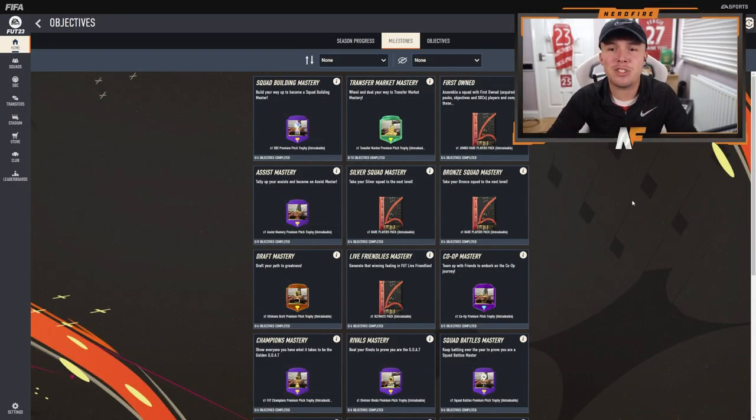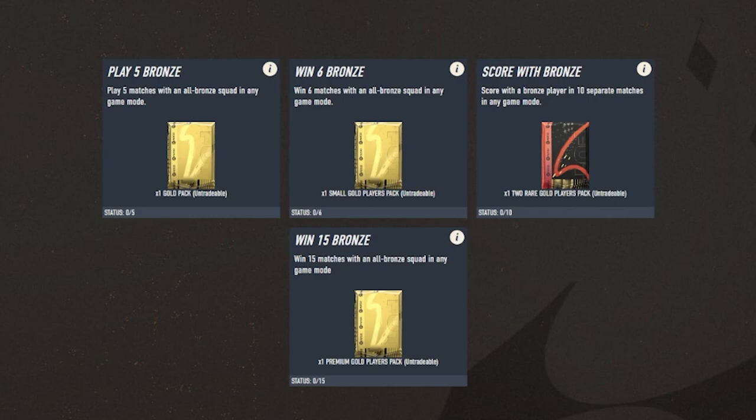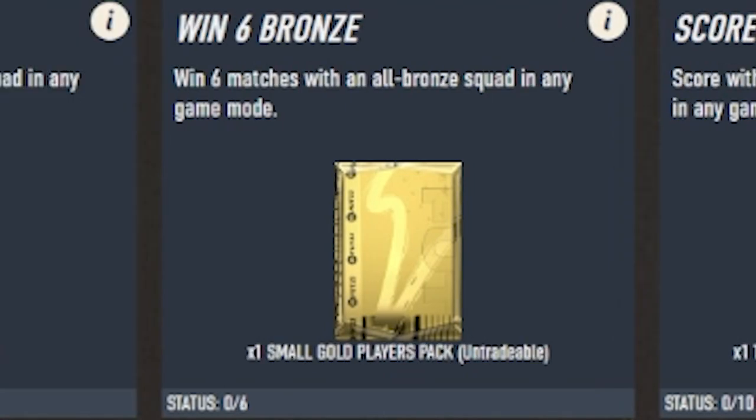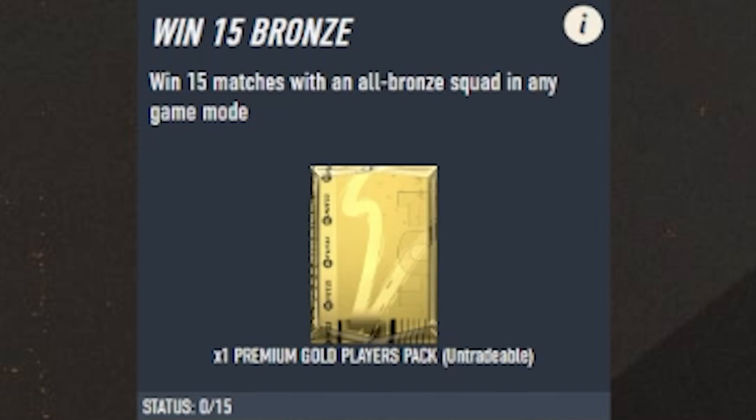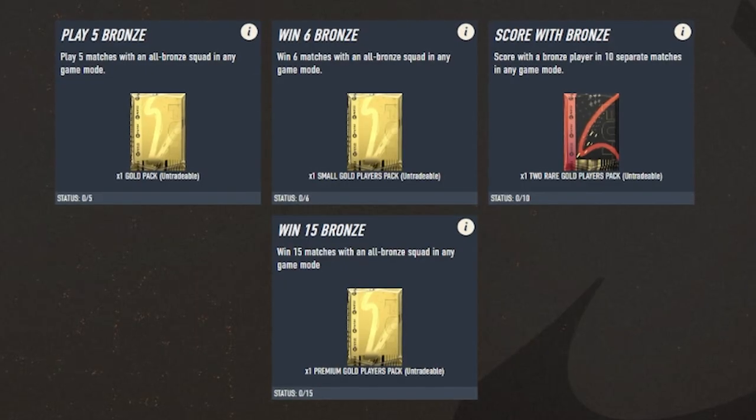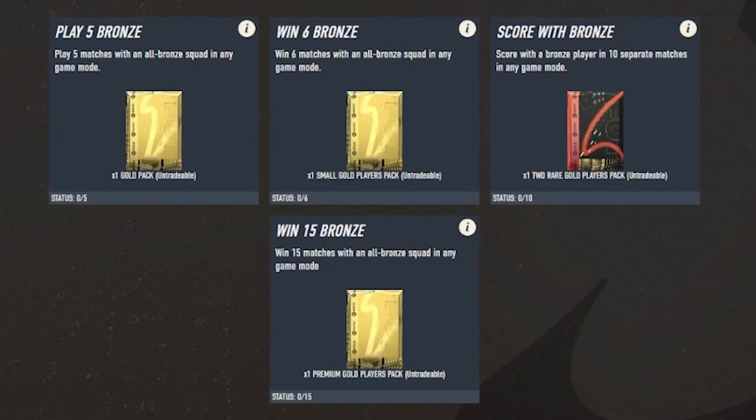Let's kick off with one of the easier objectives to get packs: the Bronze Squad Mastery. There are four objectives to complete this group. First, play five matches with an all-bronze squad in any game mode. Second, win six matches with an all-bronze squad in any game mode. Third, score with a bronze player in 10 separate matches in any game mode. Finally, win 15 matches with an all-bronze squad in any game mode. The basic packs you get are a gold pack, a small gold players pack, a two rare gold players pack, and a premium gold players pack.